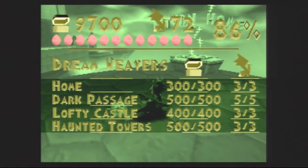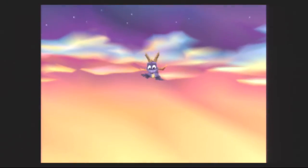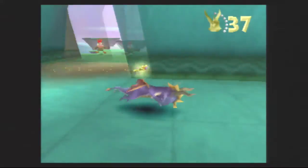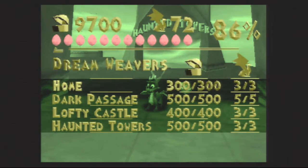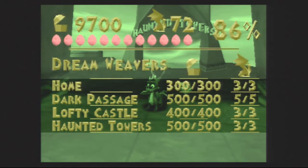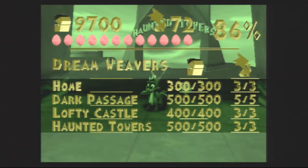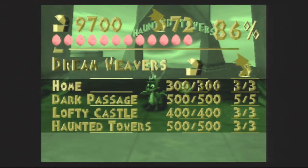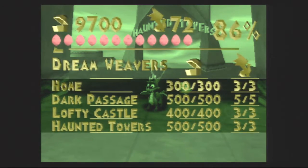That's it for Haunted Towers — we are done. The main levels of Dreamweavers are in the record books. Let's take a look at our totals: Haunted Towers is done. Only two levels left in Dreamweavers and we'll be ready to move on. We now have 9,700 gems, 72 dragons for 86% completion. And we are going to stop here. That is a wrap on this episode of the Spyro the Dragon playthrough. If you folks liked what you saw, be sure to like, leave a comment, and tell me what you think. This is Ultimate Lifeform RB signing out — I will see all of you in the next episode.